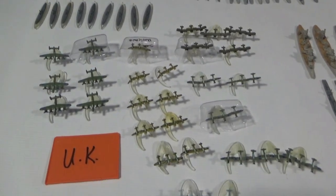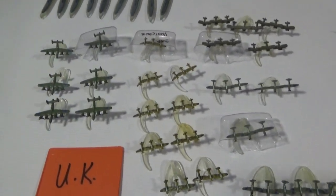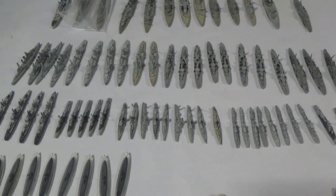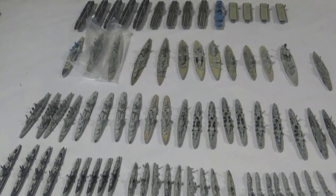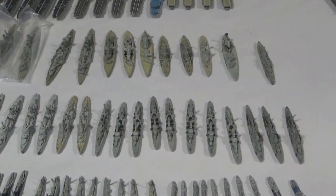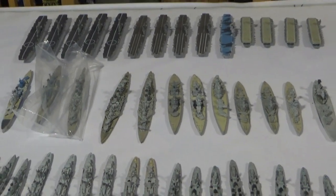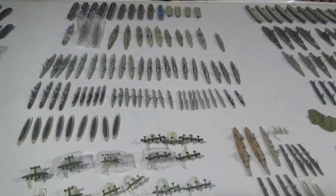And then here is the UK — all the UK air power. Good amount of subs, lots of destroyers and cruisers, lots of escort ships, definitely. You'll see I still got some in bags, lots of battleships, lots of the big ones. And of course, even lots of carriers — which they weren't really known for, but they did have a number of them in the war.